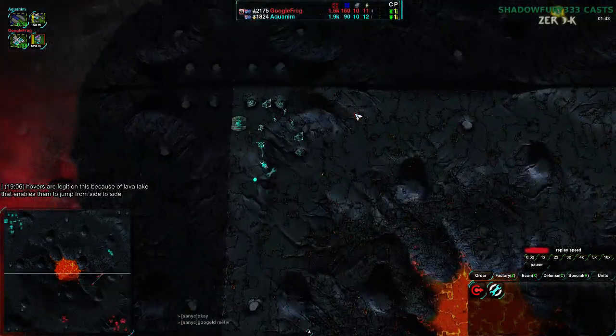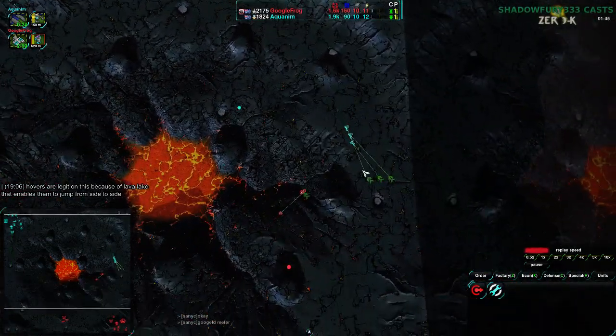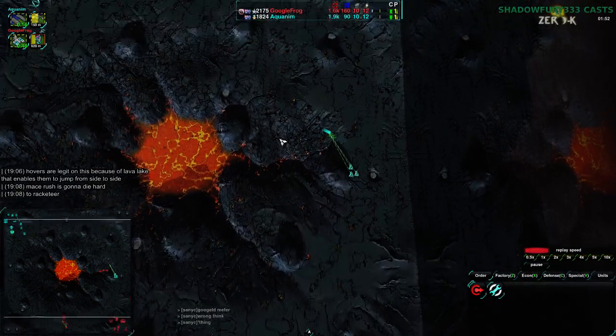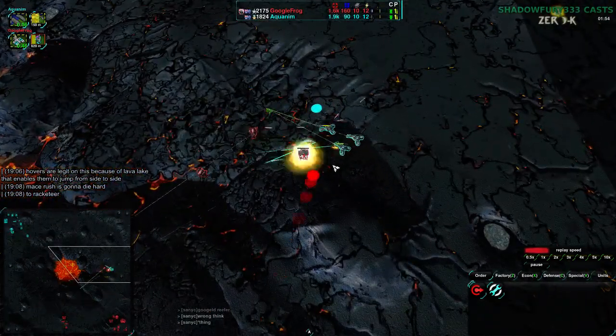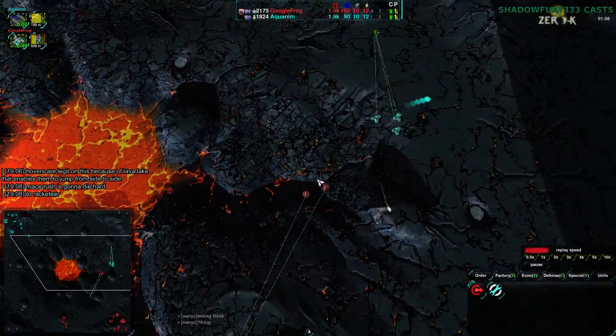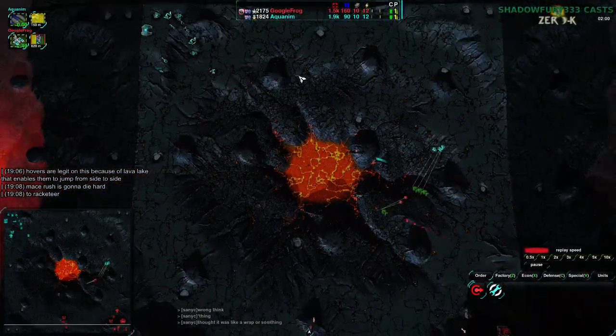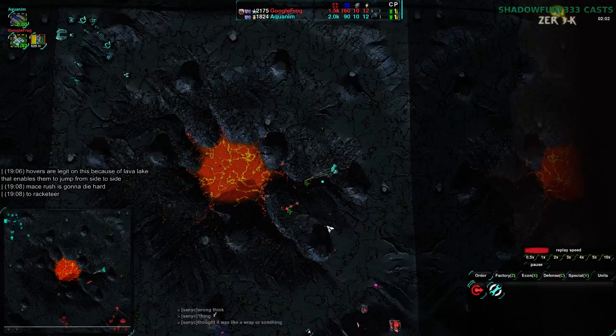I think Aquanim may just not be super confident in their ability to out-micro GoogleFrog. When it comes to the raider phase, if you aren't confident in your micromanagement, it's usually a good idea to try to get some riots up and make up for in map awareness and map control what you lack in micromanagement skill relative to your opponent.